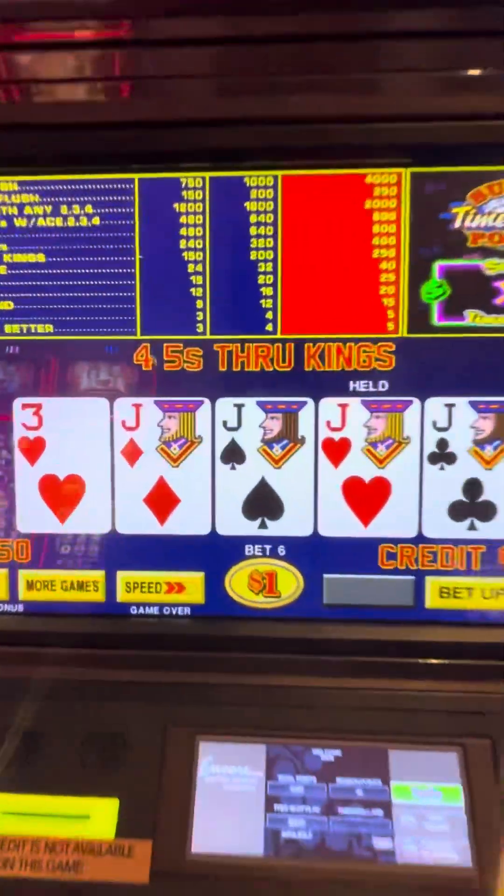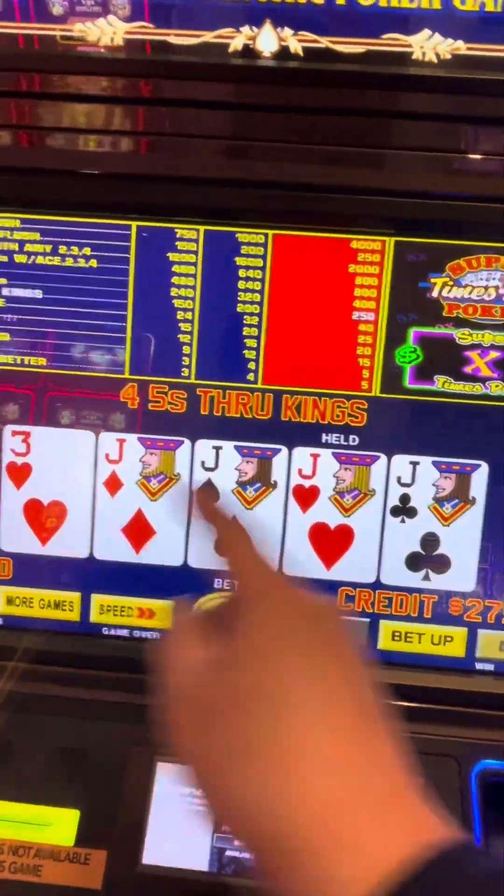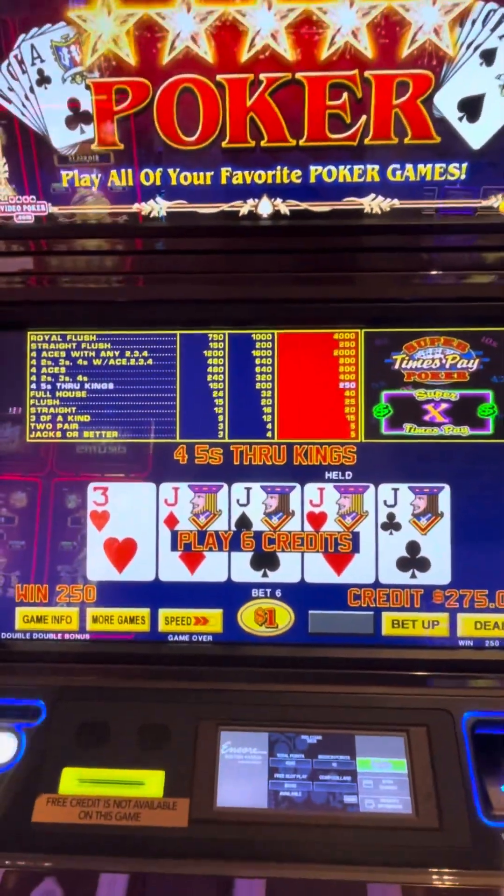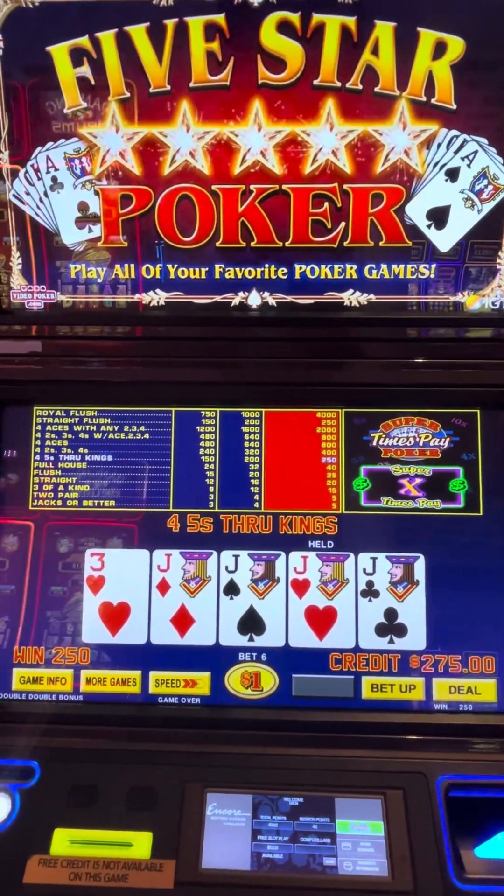Small jackpot — held one jack, got three more. Two hundred fifty dollars on a one dollar denom, six dollar bet.